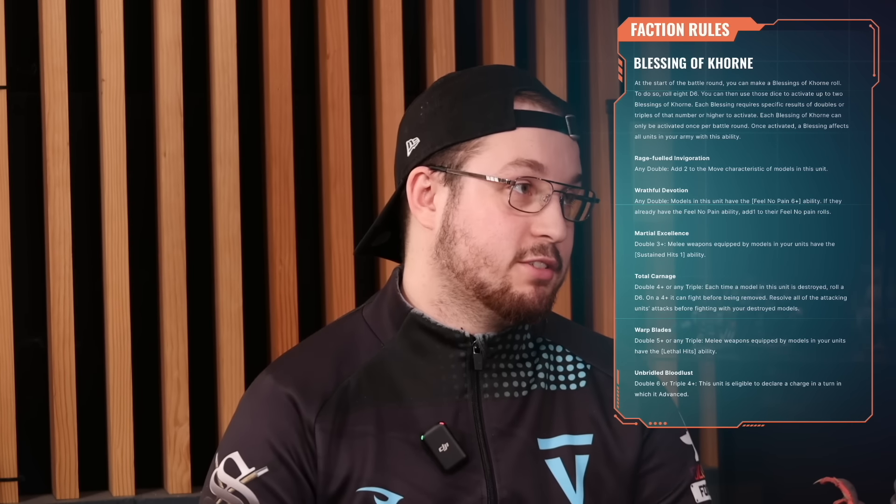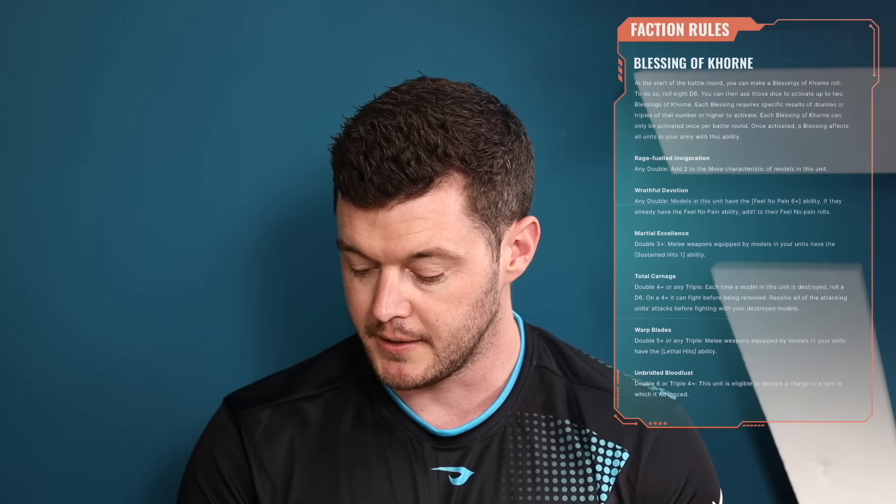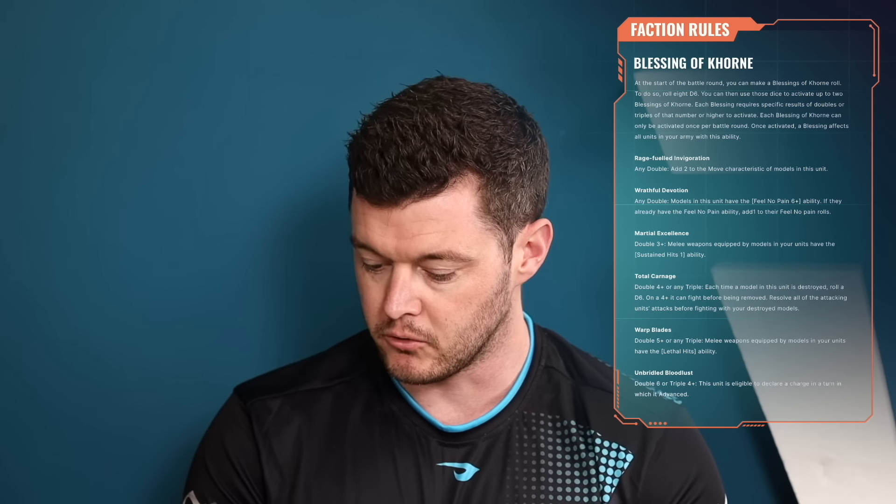Sustained Hits 1 means every time you roll a critical hit — a hit roll of a six — it generates another hit. Great for drowning your opponent in saves against lots of different models. If you already have Sustained Hits it doesn't stack. Then there's Total Carnage, which is any double four-plus or any triple, and this allows you to fight on death — though it only triggers on a 4+ when you're in combat, so a 50/50 chance of actually going off.